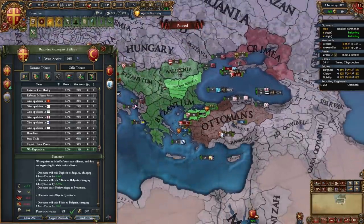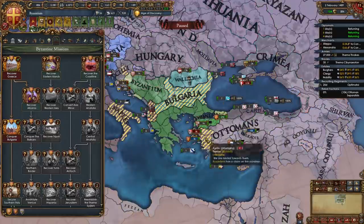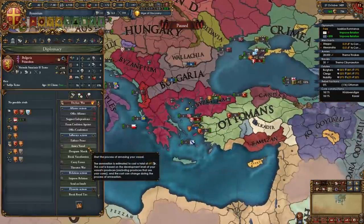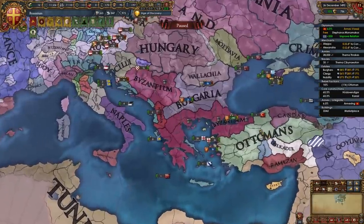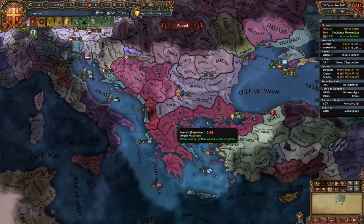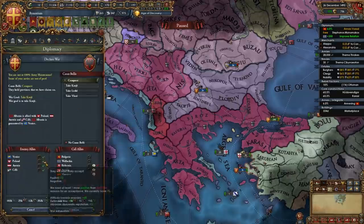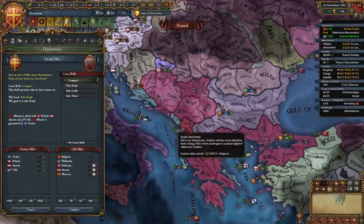That's our third war with the Ottomans done. At this point we may be able to fulfill some other missions as well where we get claims on more stuff - like the mission Conquer Bulgaria which gave me claims in southern Italy. You can start annexing Bulgaria. After finishing up this war with the Ottomans you can clean up some other Balkan minors or fight Venice to take some of their provinces in the Balkans or their islands in the Aegean Sea. In my case I can't declare on Albania because they're allied to Poland and Austria and guaranteed by Venice - so that would be a very difficult war.